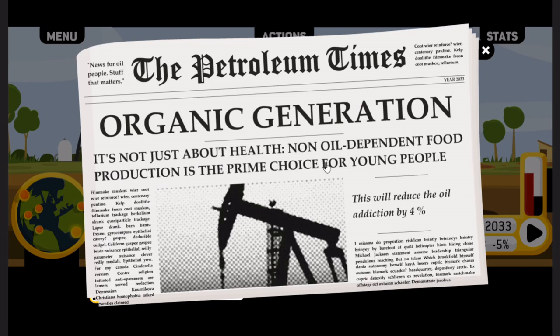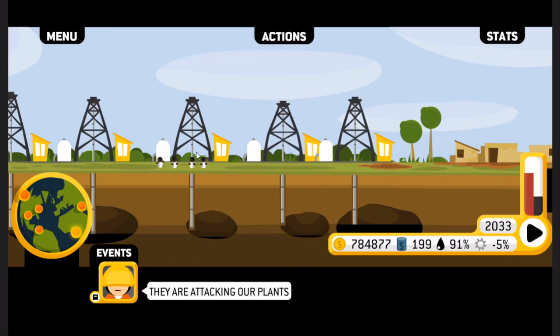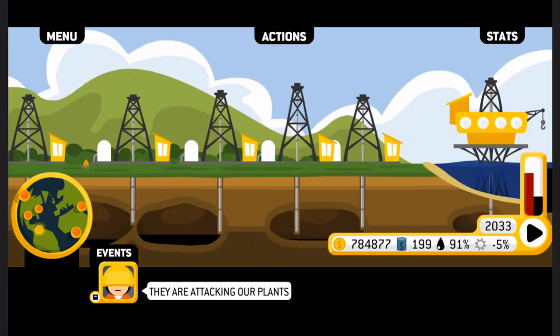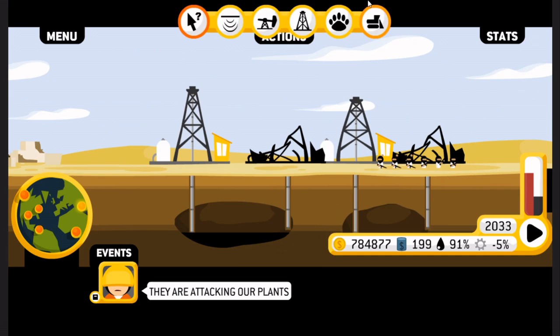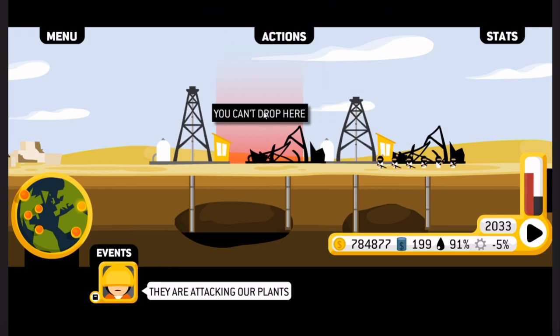Organic generation — non oil-dependent food production is the prime choice for young people. This will reduce oil addiction by 4%. They're attacking our plants — do we mean in Venezuela? We may need mercenaries to defend these plants. I can't drill up here anymore — I suppose that's fine. What are these guys? Deploy a mercenary — don't mind if I do. Let's slap down some dudes here.